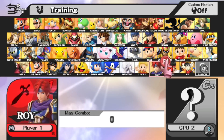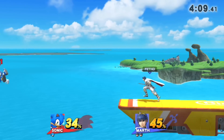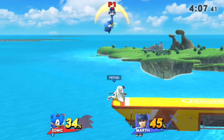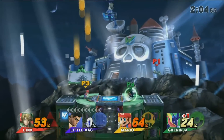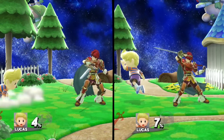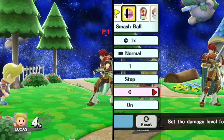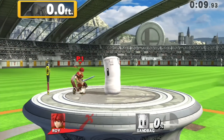Your go-to fighter this time around is the newly released Roy. Before we get in the ring, a bit of pretext: Roy's damage output appears to depend on how far away the sandbag is from him, so you'll need to try a few times to get the right feel for your spacing to get maximum damage. With that out of the way, let's get started.